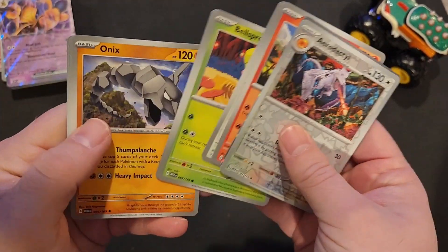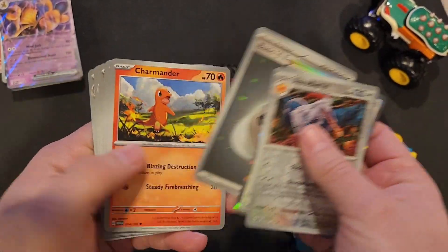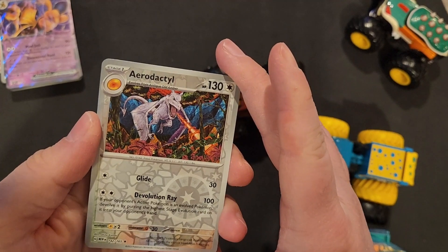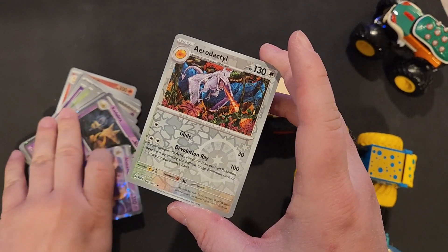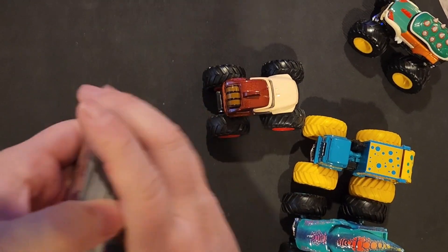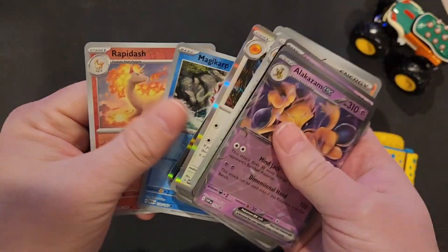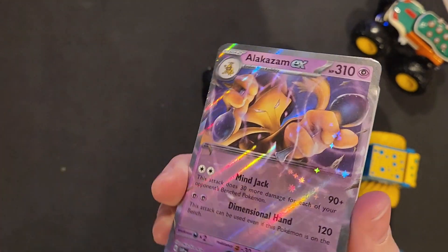I think that's it — nothing too fancy. Kind of cool to pull two at the same time. I also got Charmander. Nothing too fancy. I'm gonna have to say I think the Alakazam is probably my favorite out of all those. Thanks for stopping by — if you saw any character that was your favorite in this, let me know in the comments. You all have a great rest of your day.